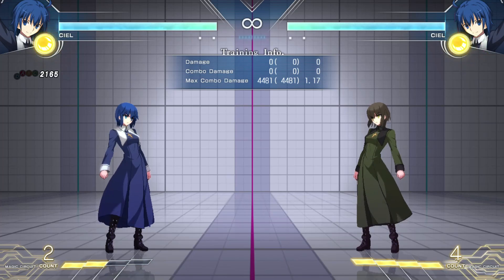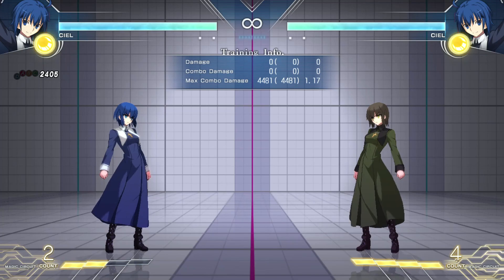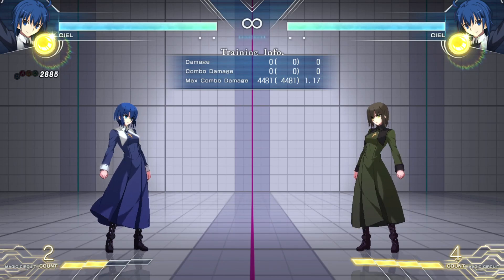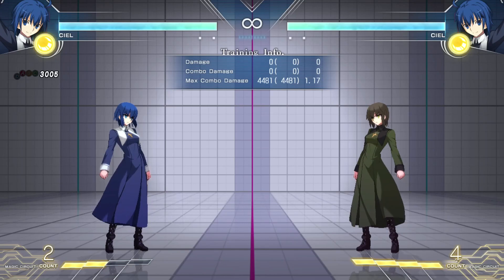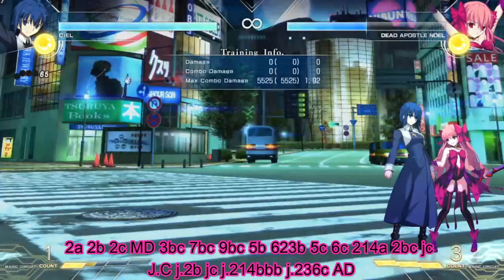As we said a little bit at the start, Ciel's main strength is her ability to implement Moondrive in her combos very naturally. We're going to show you some basic Moondrive routes and some advanced ones so you can get a hang of it, and bring the pain whenever the opponent makes a mistake — this is what this character is very good at.